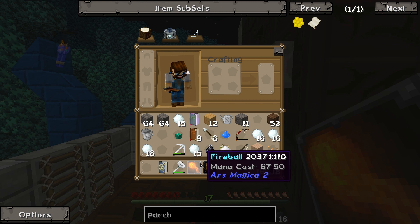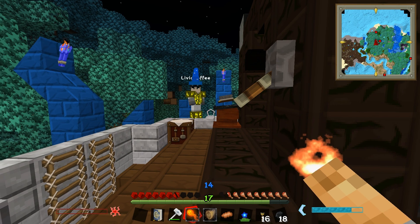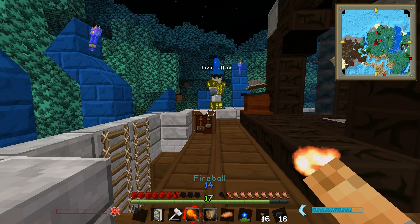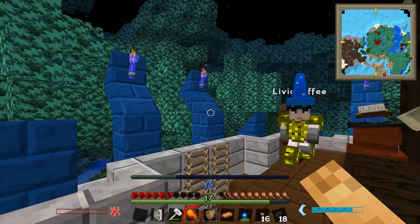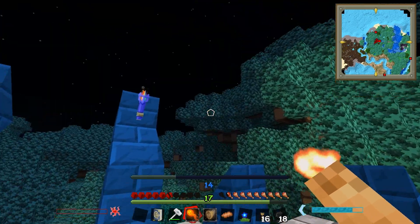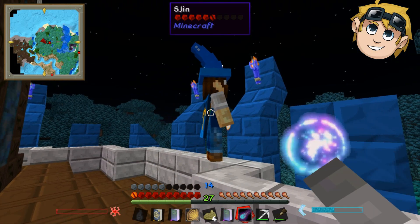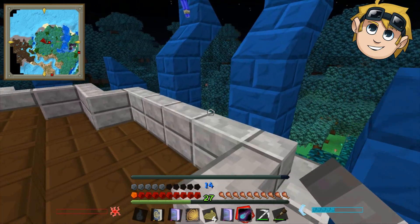How much mana does yours cost? Mine costs 45. Mine costs 67.5. Dig costs 2.5 — this costs 45. But imagine when we're like 'magic police, he's making a run for it — bam bam bam bam!' We're gonna nail some people. I think you only get XP when you hit something.